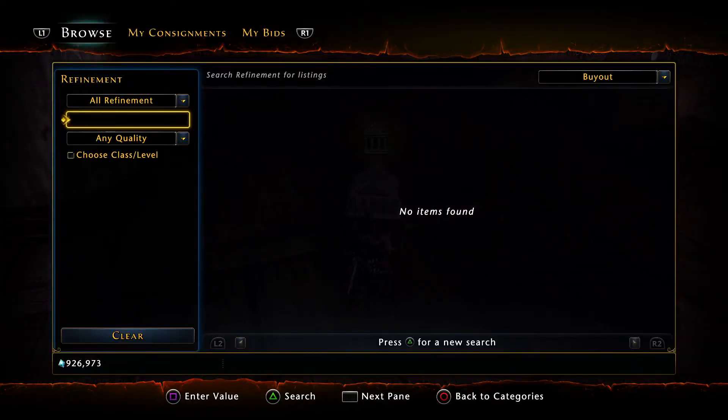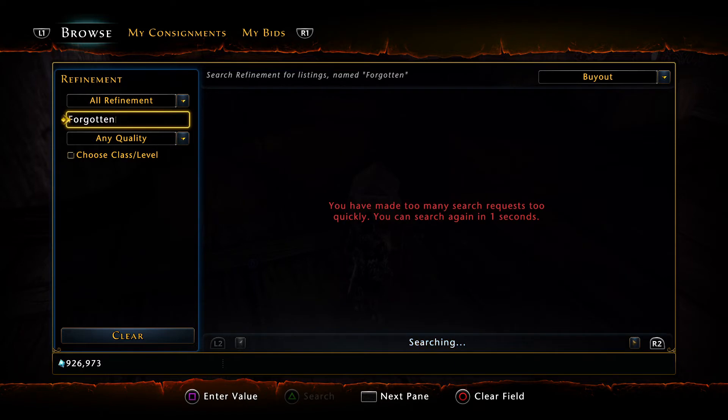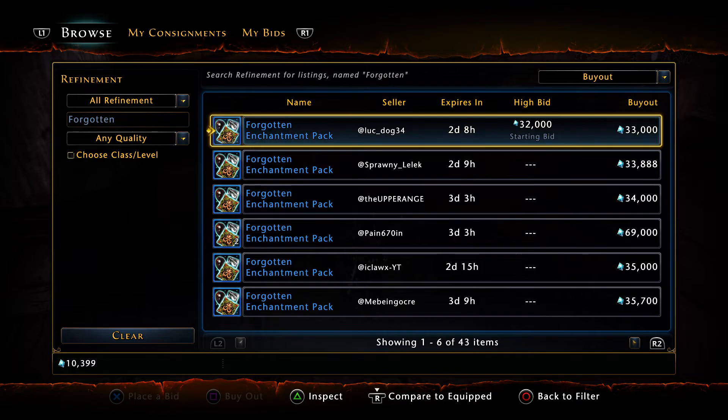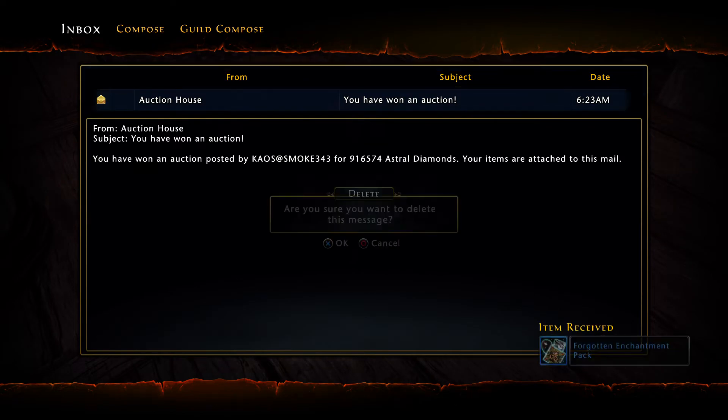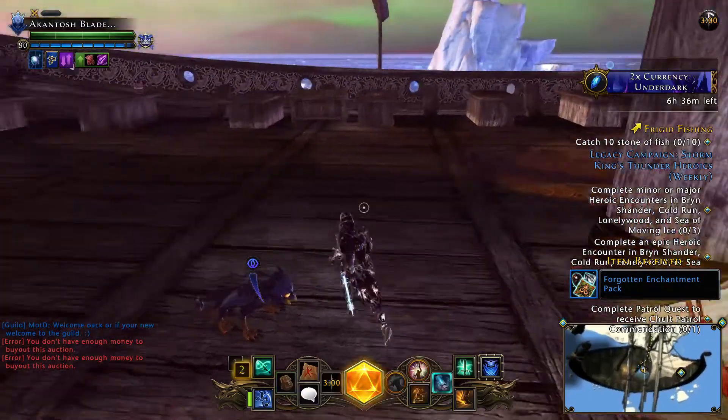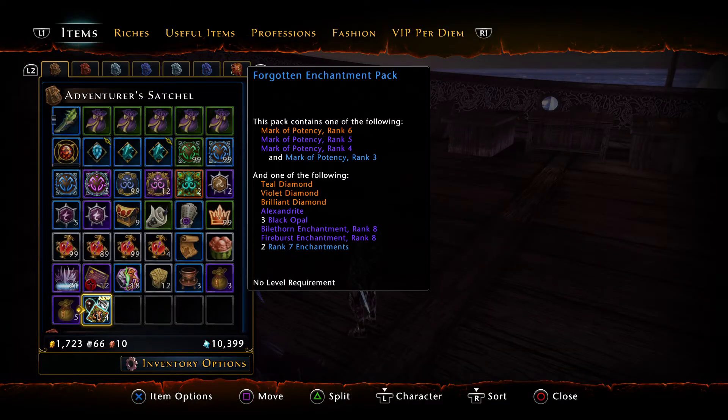I want to break the 100 pack mark because this will really cover the drop ratio. I'm not going to make basically a profit from this, but this will cover the RNG for the Fireburst and the Bile Thorn enchantment to see if these actually give a lot more of those. Sorry about that guys — yeah this will cover how many of these actually dropped from this.